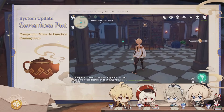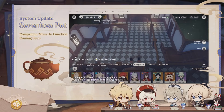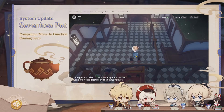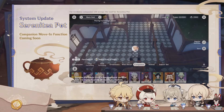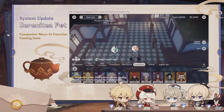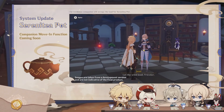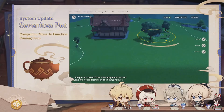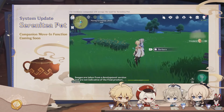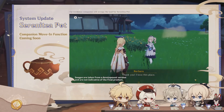The next update is about the Serenitea Pot. The characters you own can move into your Serenitea Pot. As you complete a tutorial quest, you can invite up to 8 characters into your realm. While characters reside there, their companionship experience will gradually increase, and as your Adeptal Energy rank increases, the rate of companionship experience gained also increases. Each character will have their own favorite furnishing set — when you place their set, the character will give you a gift and unlock special dialogues.